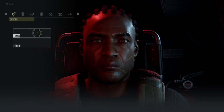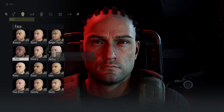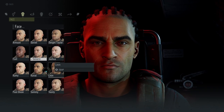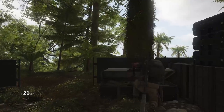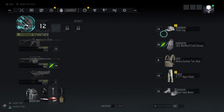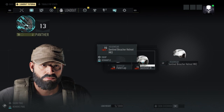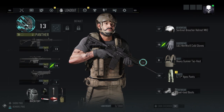Character customization was honestly my favorite part of Wildlands — not the face customizer, which is just as unimpressive as every other Ubisoft game like The Division or the first Wildlands. The facial stuff never does anything for me. But the actual clothes — the shirt, pants, vest, hat, goggles, headwear, backpack — you could change so much in Wildlands. In Breakpoint it's all in the gear system now.